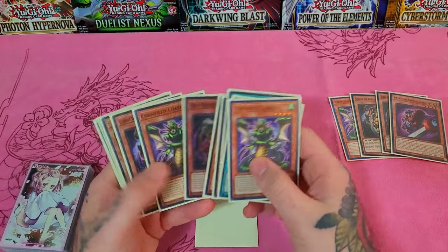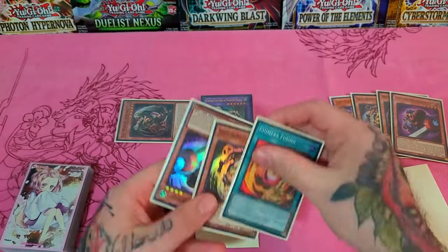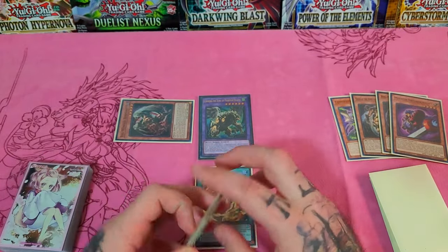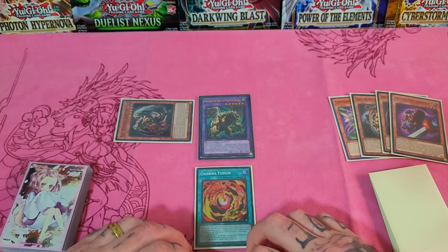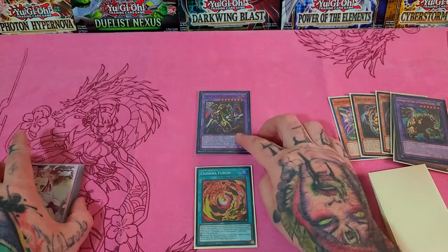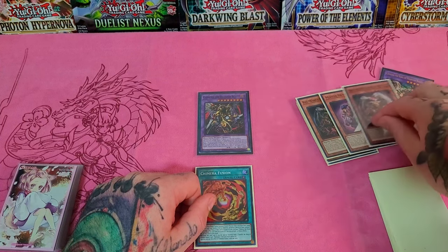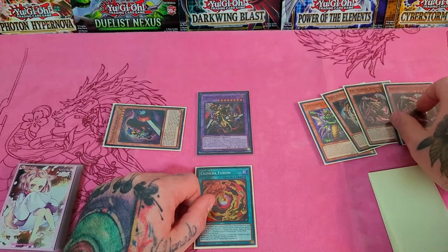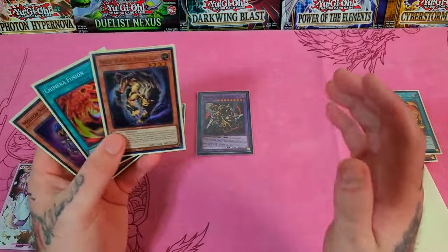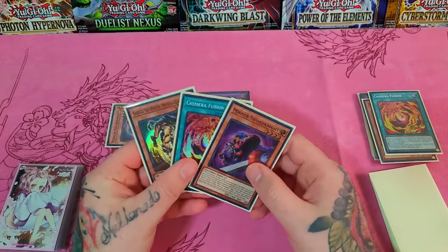Pass to your opponent. Once they draw, if you want, you can activate Mirror Sword Knight and do the same loop again. Grab Big Wing Berfomet — his effect adds a Gazelle and a Chimera Fusion. When the time is right, Chimera Fusion and fuse either set of materials for Guardian Chimera. Or if you're facing Unchained, leave Guardian Chimera in the extra deck because you don't want to pop a bunch of stuff and make their life easier. You could also fuse into the Chimera Illusion Beast if you want to push for game.